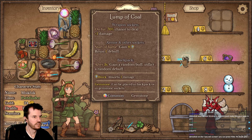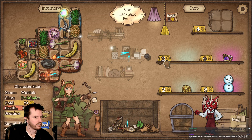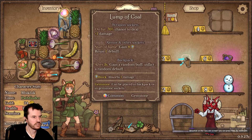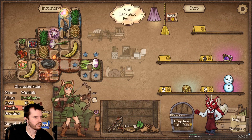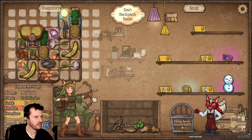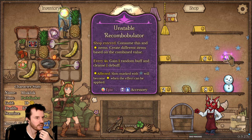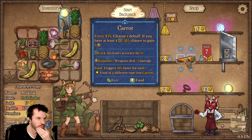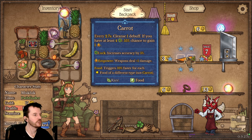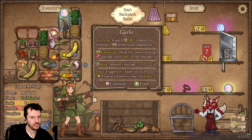Lump of coal. Shop enters: consume this and star items, create different items based on combined value — oh god, that sounds scary. Every 2.7 seconds cleanse a debuff — oh! We need that. Absolutely, we need that.